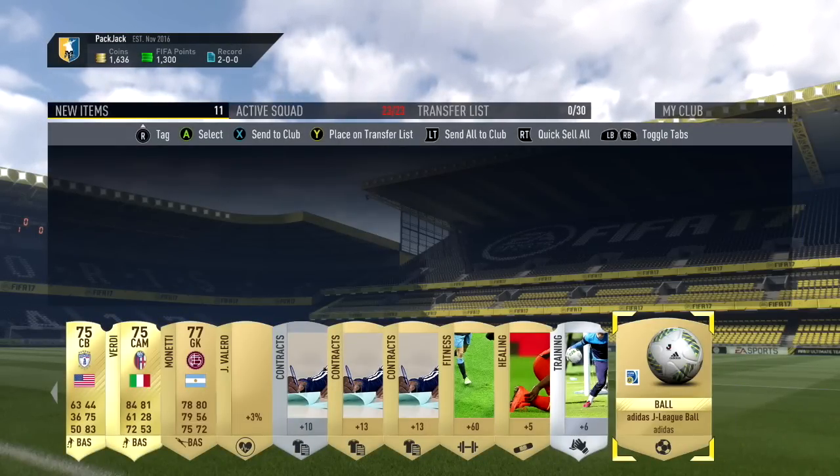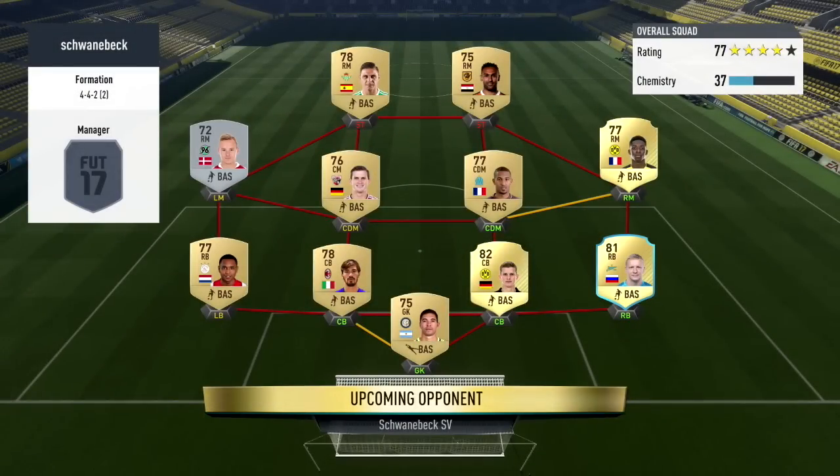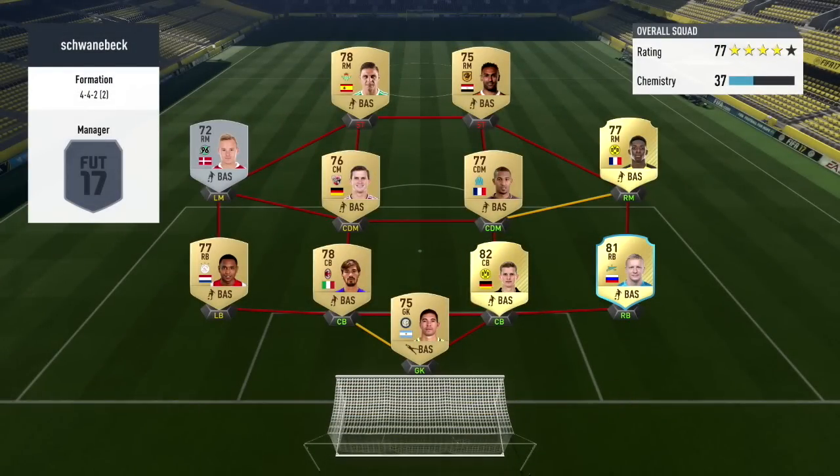This is the team I am going to be using for the third game of this episode — pretty much the same team, apart from not having Gary Neville, whose contract expired. Because of that our defense looks really bad. Hopefully we can win our next game and get ourselves a premium gold pack. For our third and final game, we are facing a 37-chem, 77-rated team. Some nice players there with Ousmane Dembele — this is going to be a tricky game.